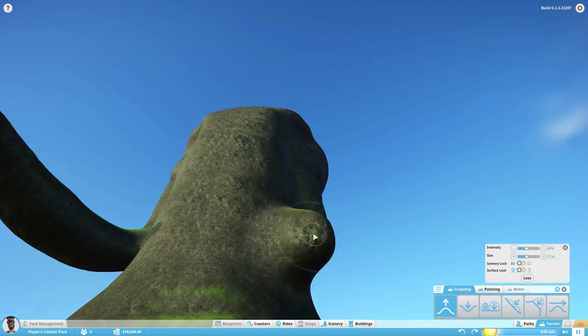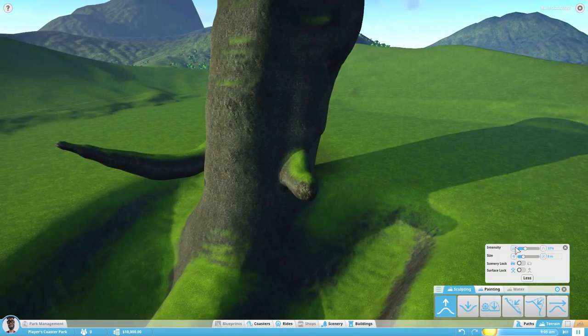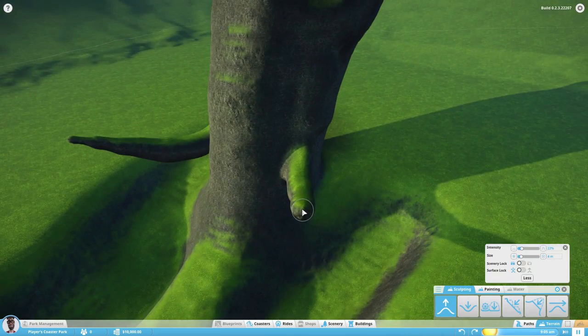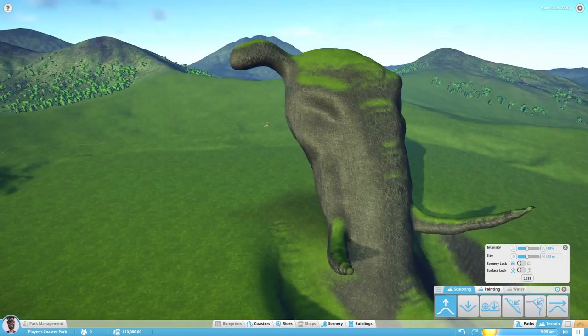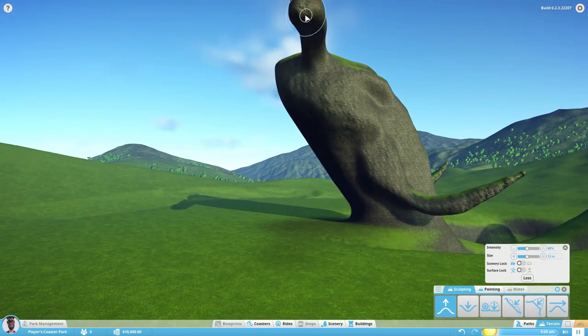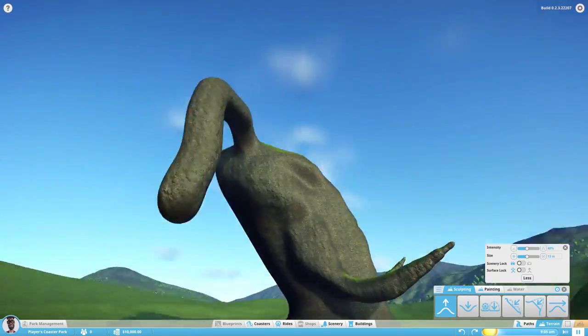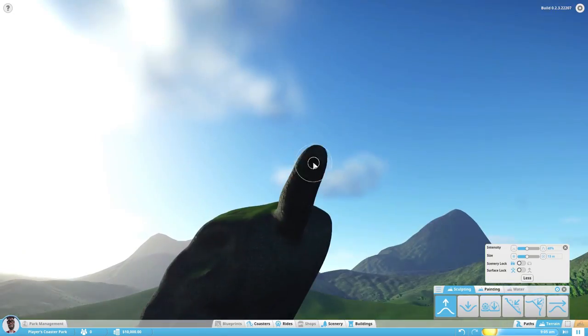As you can see in the gameplay right now, we just made the main parts of the face — it's starting to look like one. We made the trunk and these long, long teeth, and we're working on the ears. At the beginning it looks a little weird, but at the end it takes on a better, more appealing look.